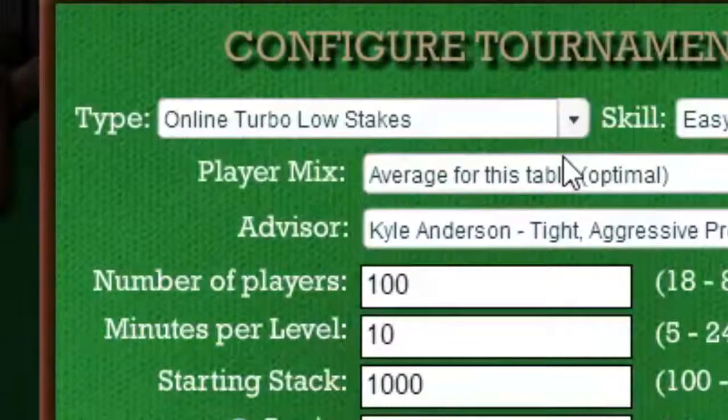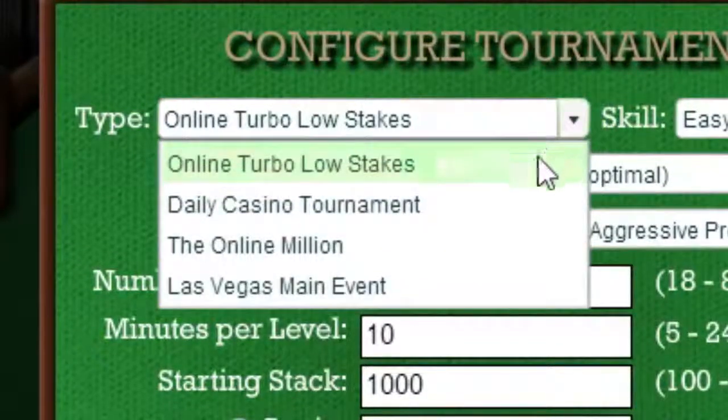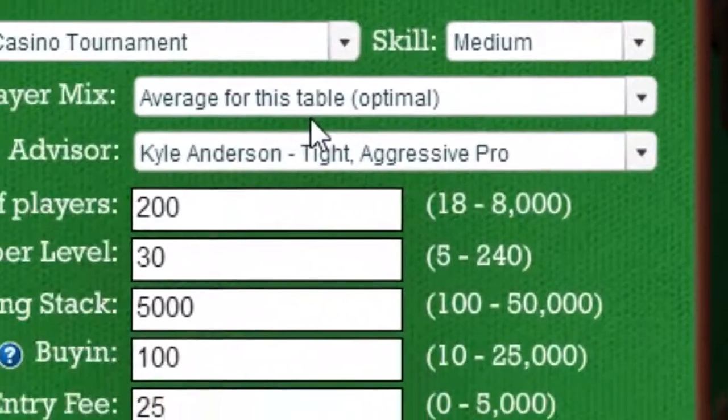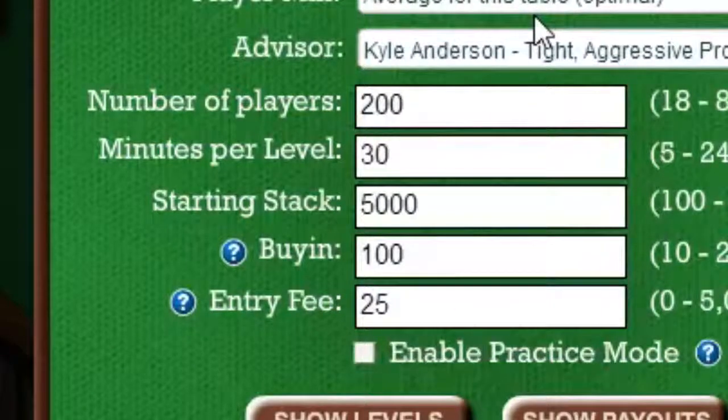Now I'll switch to the Daily Casino Tournament. You'll notice the skill level is now medium, there are 200 players, 30-minute blind levels, and 5000 chips to start.